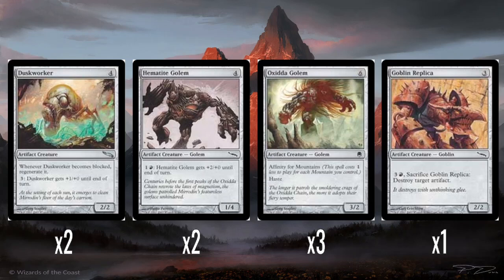We have two Duskworkers, which is such a weirdly unique card. Four mana for a 2/2 — whenever it becomes blocked it automatically regenerates, which is a super weird ability. I can't think of another card that does that. And it has a shade ability, so three mana to give it +1/+0 until end of turn. I'm not really sure what to think about it — it doesn't seem too efficient. But would your opponent waste time blocking it? It's only two power, and if it does become blocked it's not going to die. Maybe it has this kind of 'don't block me, there's no point' thing, and if they don't block, it can pump itself up. I'm trying to make a case for Duskworker here.